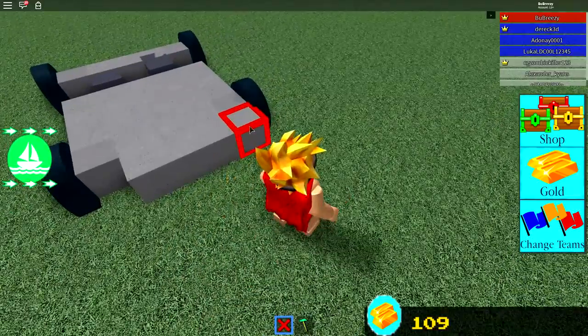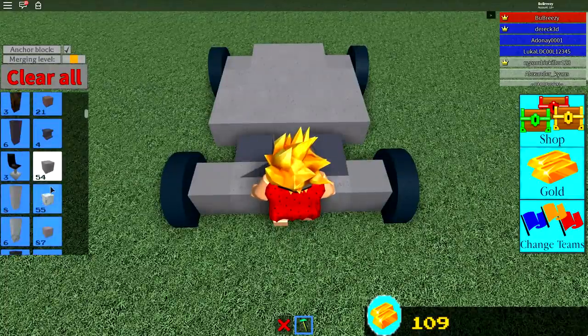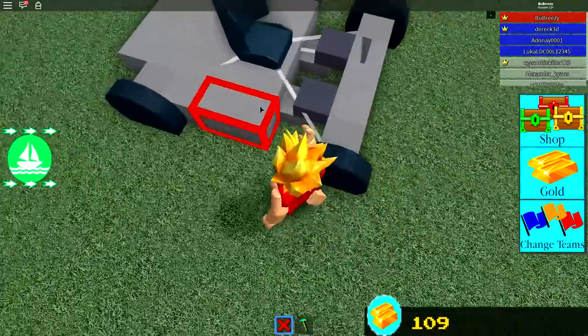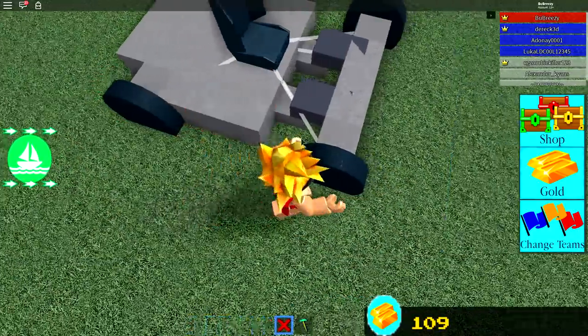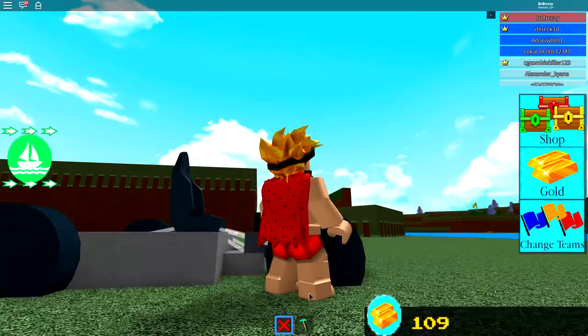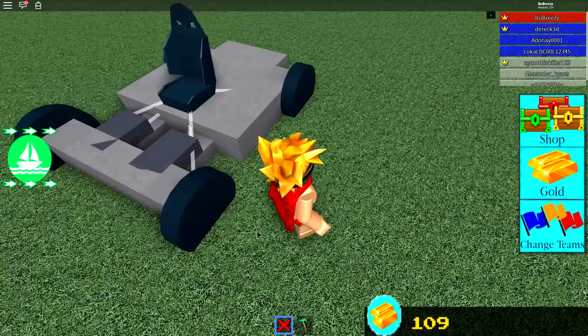I'm actually going to remove these two because I think it looks better without them. Next, we want to do a test real quick and see if our car is going to match up. So what we do is put the chair where we want it, and we need all of these white lines to attach — one to each tire, and also one to the bottom down here as well. If it attaches to that, then you've done a good job and you'll be able to steer your car.